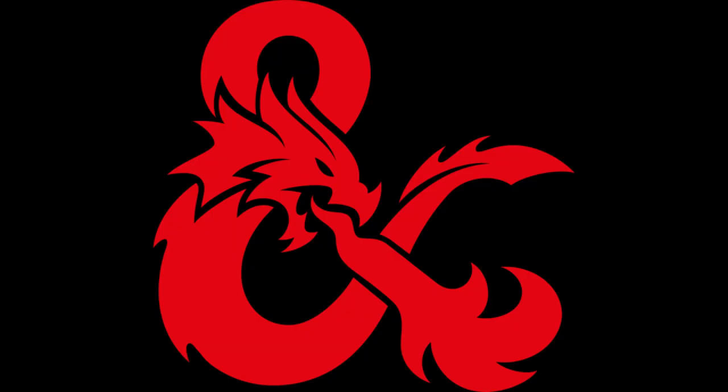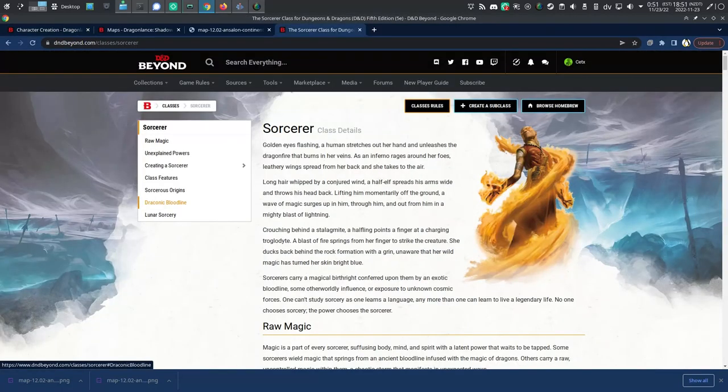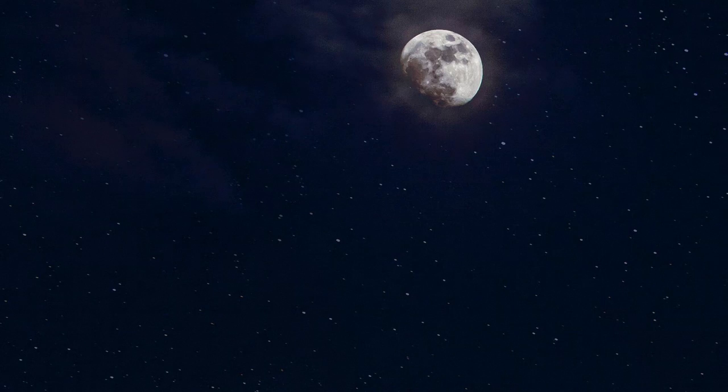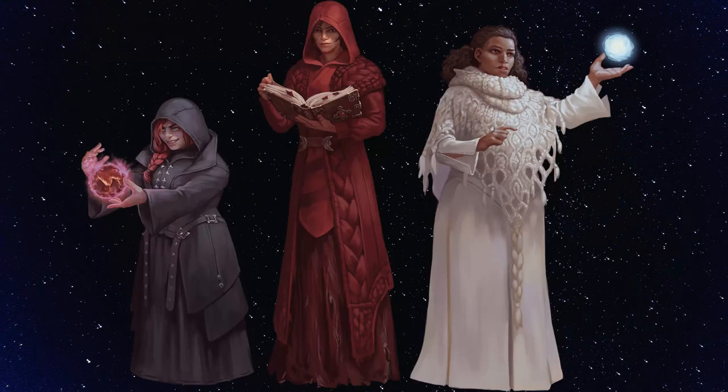In 5th Edition, there's no superclass for magic users, so it's a little bit awkward. The three moons of Krynn only affect the sorcerer class — it's the only one that can be affected by the moons of Krynn. Which is weird, because on Krynn, the moons have a huge impact on magic. If you're a wizard or warlock in 5th Edition Dragonlance, the moons have no effect on your magic.